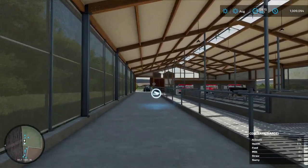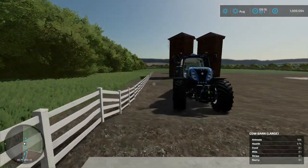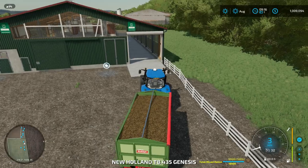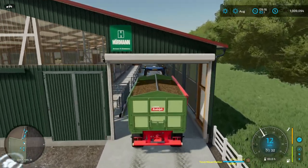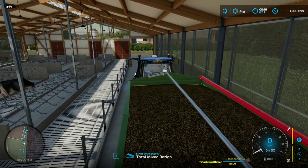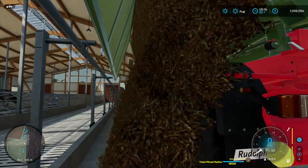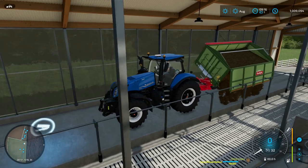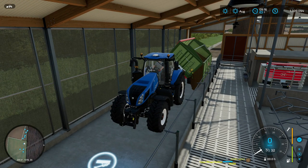All right, Bob's your uncle — 100 cows everyone! Look at my nice little fence — it's a pretty white picket fence for all you guys who want a dream life. Look at that. I don't want to get too much into it because remember what happened on Old Stream Farm — it killed the game.